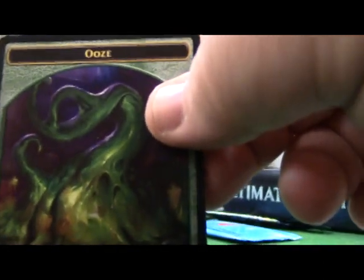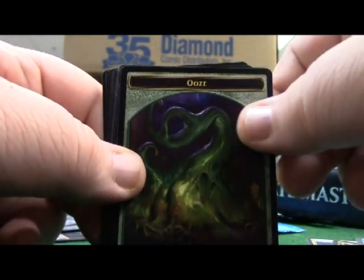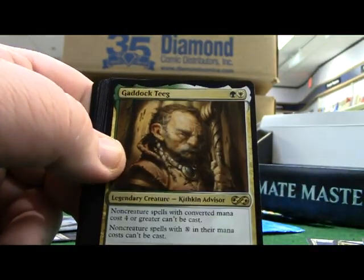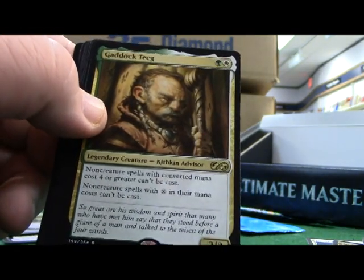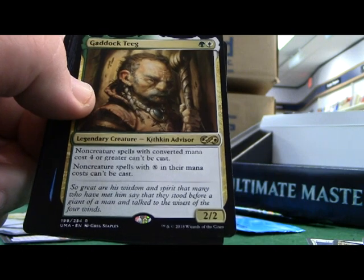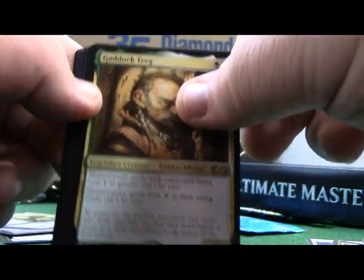Camera went off the kilter there. Ooze. Just the Wind - nice. Gaddock Teeg - this is one that a lot of people are looking for. Non-creature cards with a converted mana cost of four or greater can't be cast. Non-creature cards with X in their mana cost can't be cast. That shuts the game down big time.